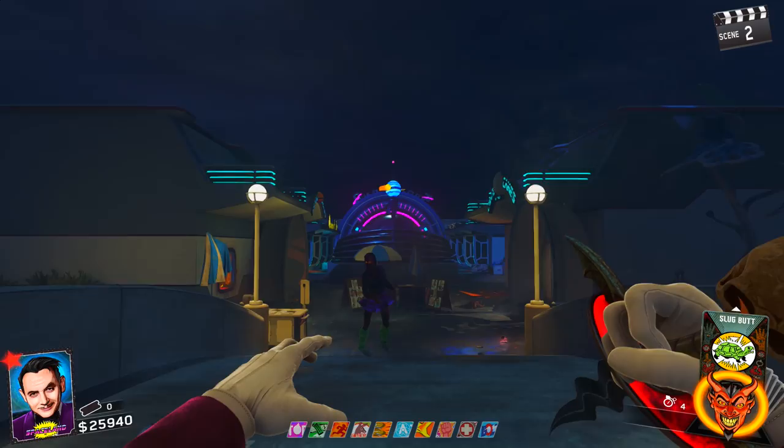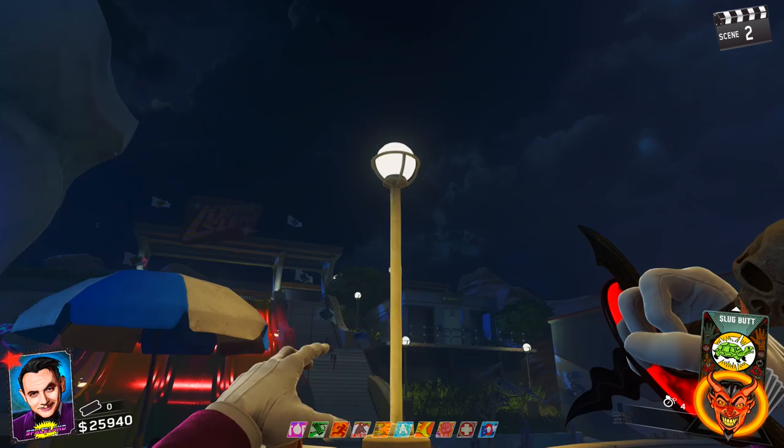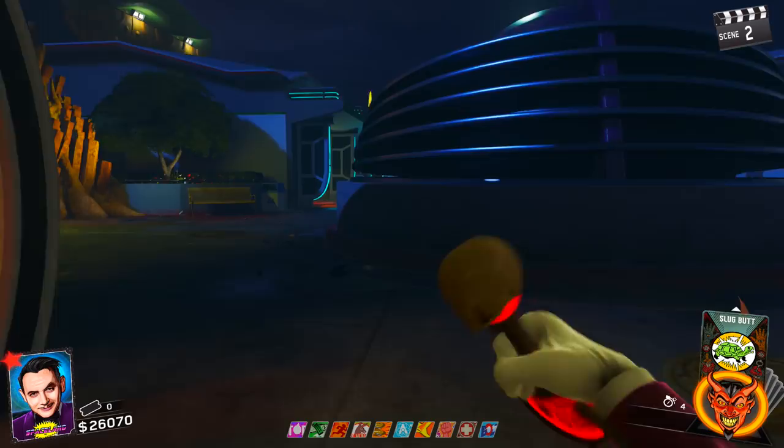What's up guys, welcome back to a brand new video here on Codename Pizza. Today I'm going to be showing you how you can play as Willard Wyler on the brand new Zombies DLC — specifically in Zombies in Spaceland.